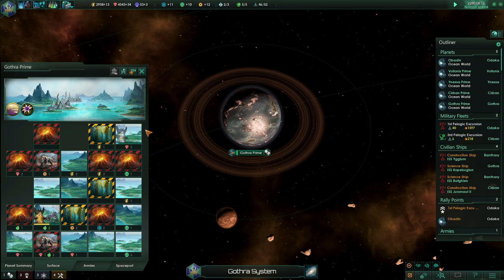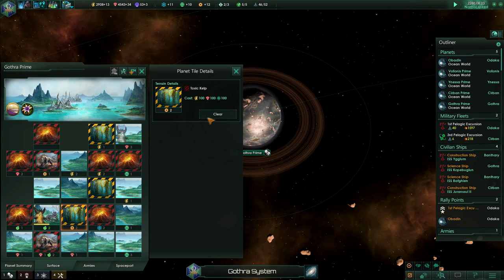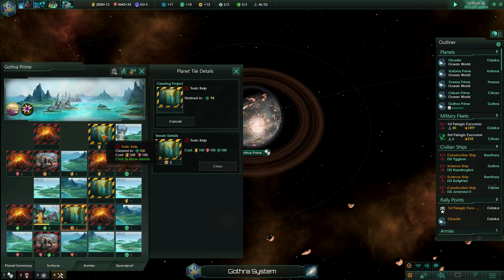Sorry about that. What's the surface look like? We can start clearing out some of these areas right here, especially the ones that have resources. Let's clear that one, and we'll clear this one.